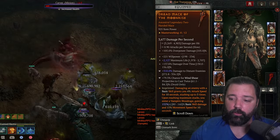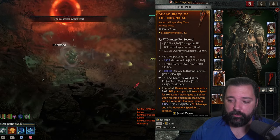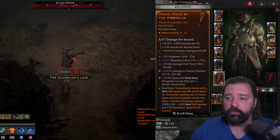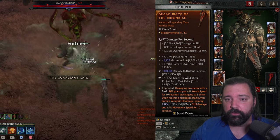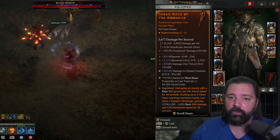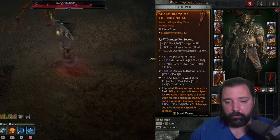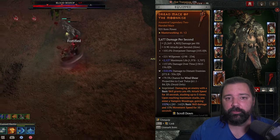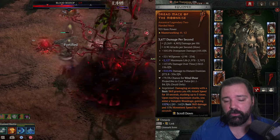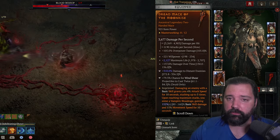The weapon aspect is Aspect of the Moonrise. When you damage an enemy with a basic skill, you gain 4% attack speed up to five times. At maximum stacks you enter Vampiric Blood Rage, gaining a large amount of multiplicative damage on your basic skill and some movement speed. This is really what scales the build to new levels. The biggest negative is that Wind Shear travels in a straight line like a piercing arrow, so you must constantly reposition — that's why it's slower at clearing trash but the best for pushing.